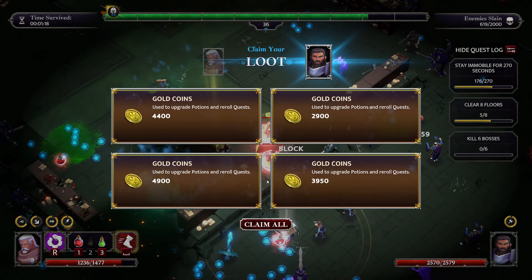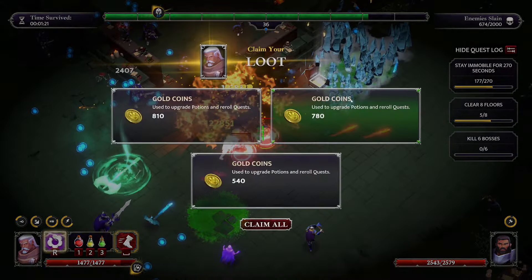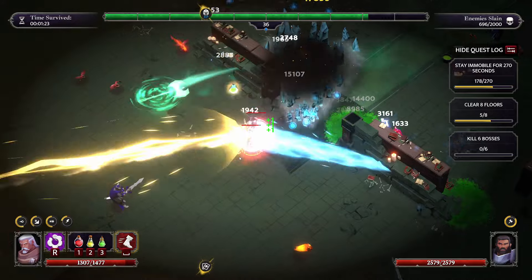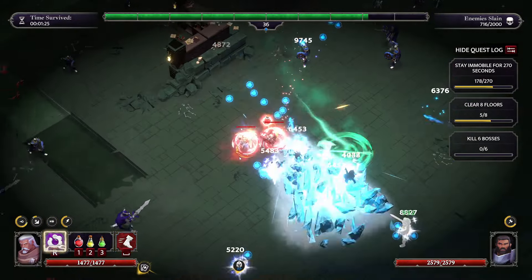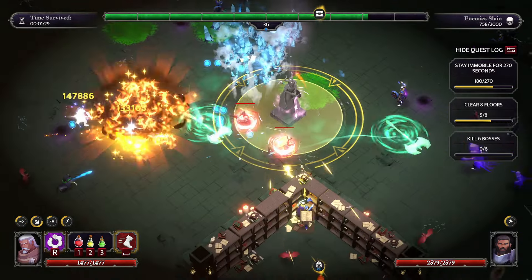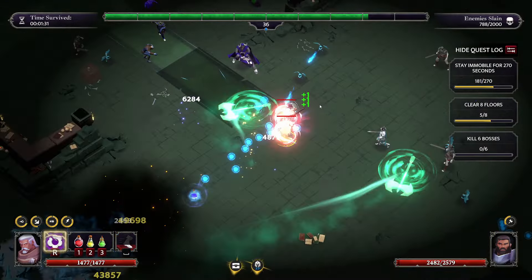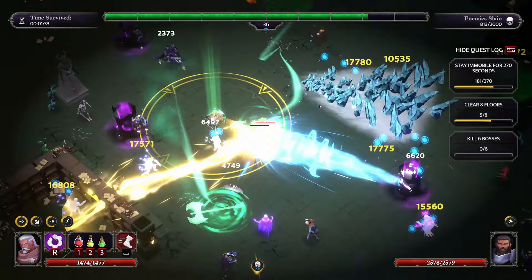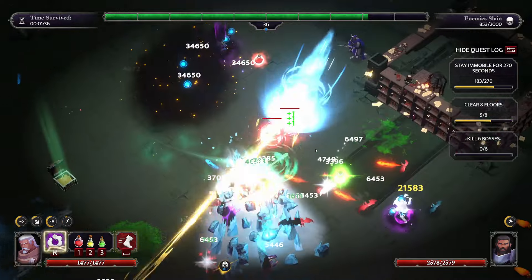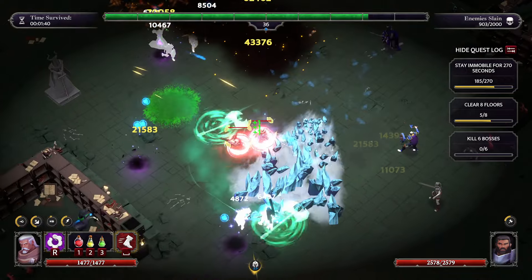I forgot to go over my passive stats on the rogue: I have INT maxed for spell damage, DEX maxed for survivability, Constitution also for survivability. The rest of my points are in Wisdom for the cooldown reduction which I don't have maxed yet, and after that you would go for Charisma for more area on fireball and stuff. I am very far away from maxing out rogue.